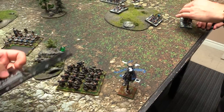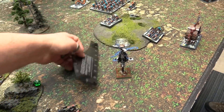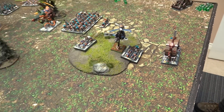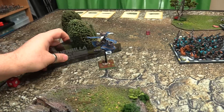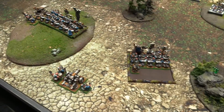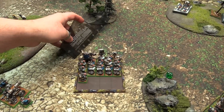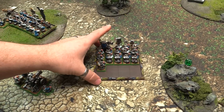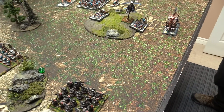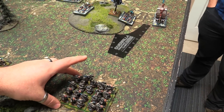Dwarf turn 1: no charges to declare. Marching units forward 8, snuggling between the two Skaven units to avoid being Hellpitted. Moving the badly wounded Gyrocopter up ten. The second Gyrocopter goes 20, heading over to set up a charge arc. Lord's unit moves - I think I can fight a Hellpit Abomination because I've got a flaming Organ Gun. Units straighten out and hold the line. The Stormvermin need to roll an 11 to charge, and I think they can't.